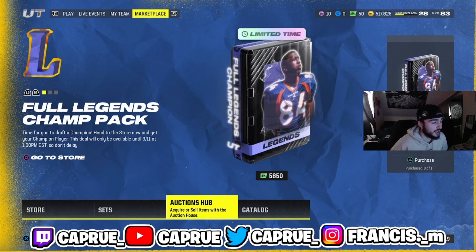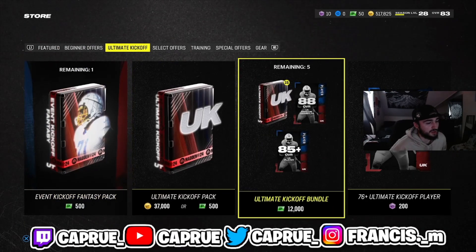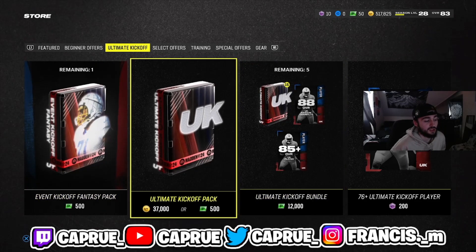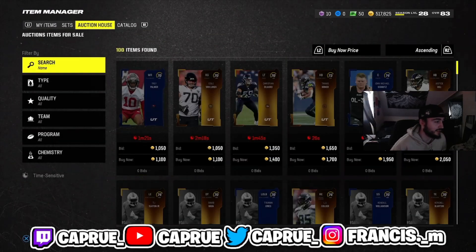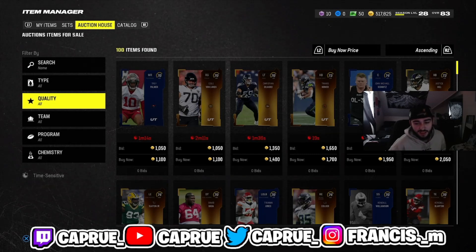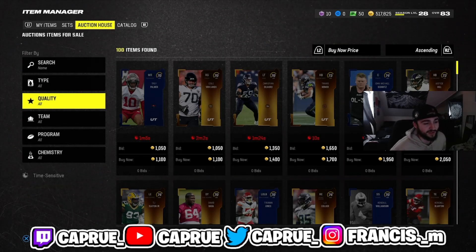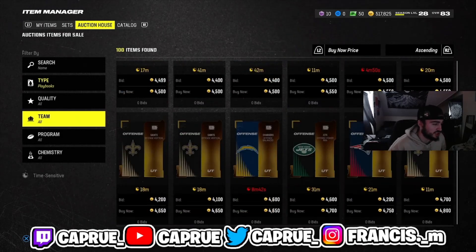You probably won't see me post things about certain promos, because if a lot of people are posting it, there's no point in me posting it. My job is to post methods that other people probably aren't posting, or just things that work in general. A lot of times people post a method, and yeah there's coins to be made, but if you're buying tons of players to build a set just to make 20 or 30K and it takes 30 minutes, it's not worth it. The methods I do are guaranteed to make you coins without much effort. So the first thing you should start with is just checking playbook values.